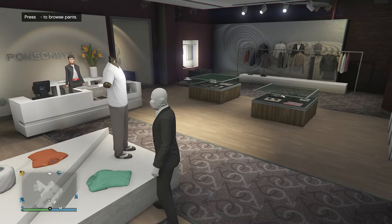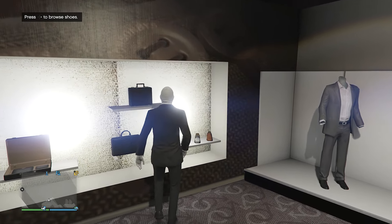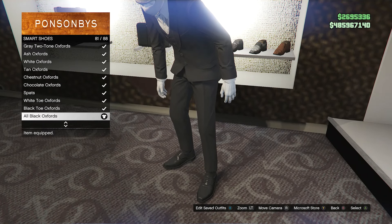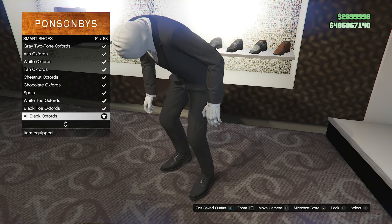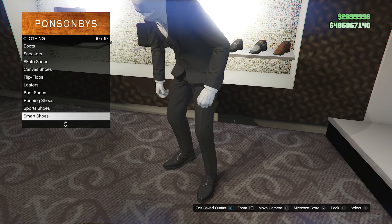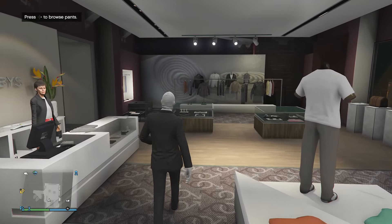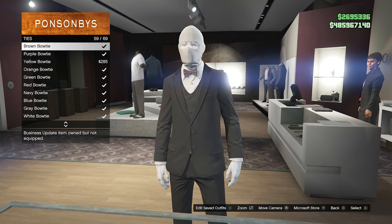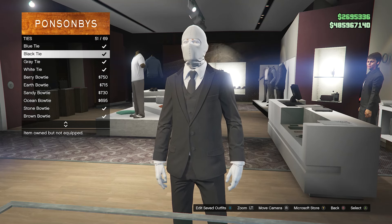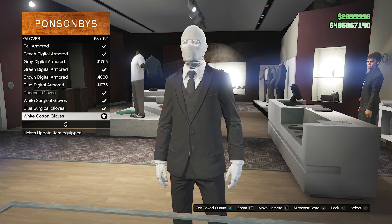When you equip the black skinny suit pants, back out of the pants section. Walk over to your shoes, scroll down to smart shoes on slot 10 and equip the all black oxfords on slot 81. After that, back out and walk over to your accessories. Go down to ties on slot 4 and look for the black tie on slot 51. After equipping the black tie, go down to gloves on slot 7 and equip the white cotton gloves on slot 53.